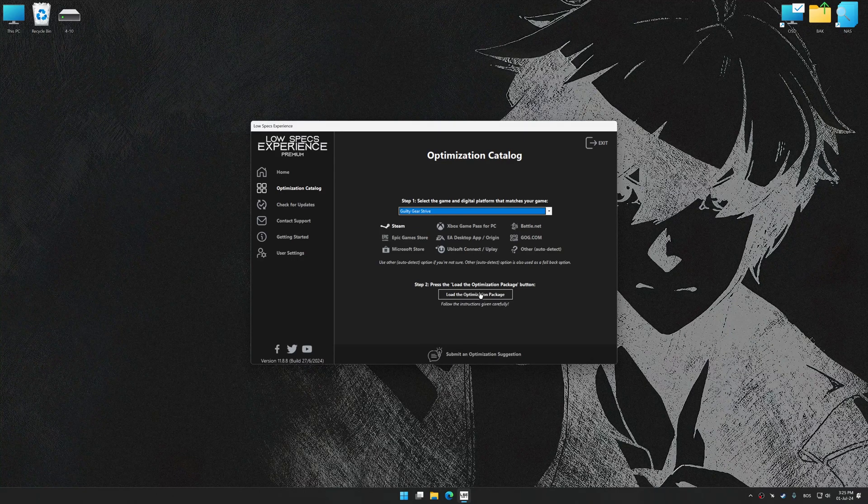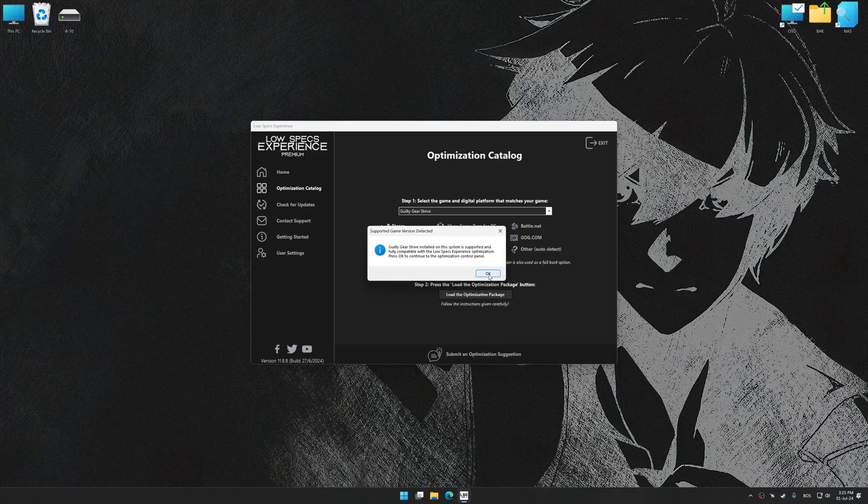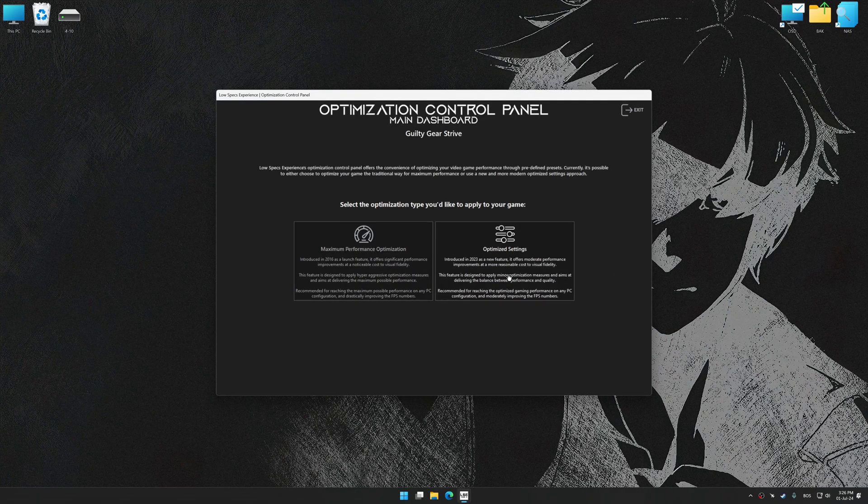Once done, press Load the optimization package. Low Specs Experience will automatically detect a supported game version on your system. Now press OK and the optimization control panel will load.